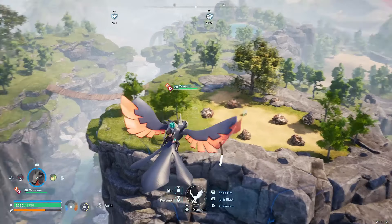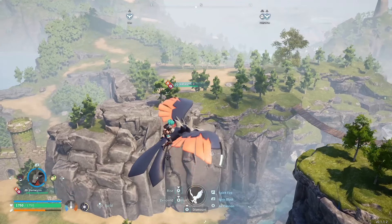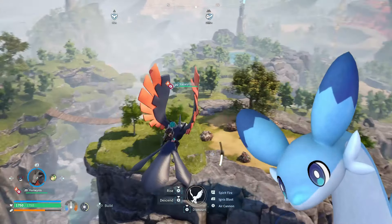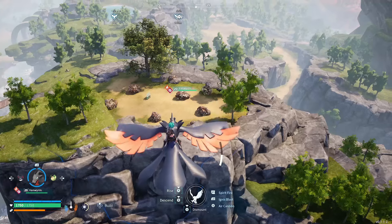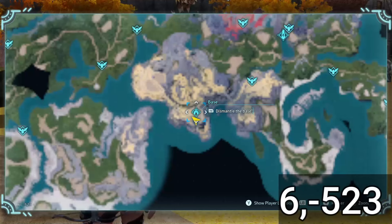Over to the left in that flat area, you have a low-level boss — one of the first ones you'll come across — called Chillet, that you can farm to gain even more experience as you stay at this base. This is a really great first beginner base location.